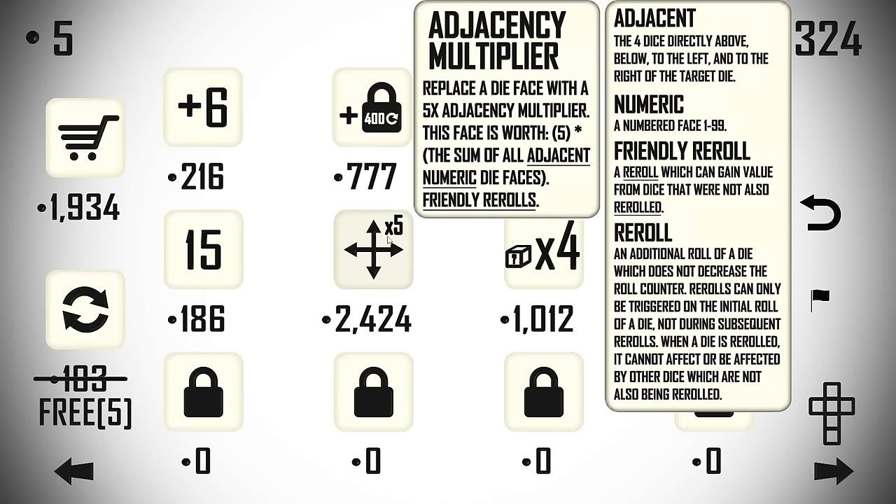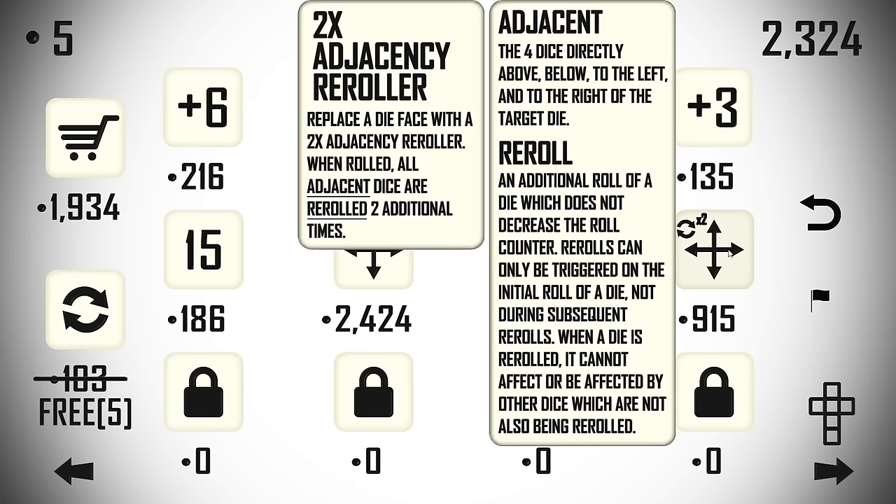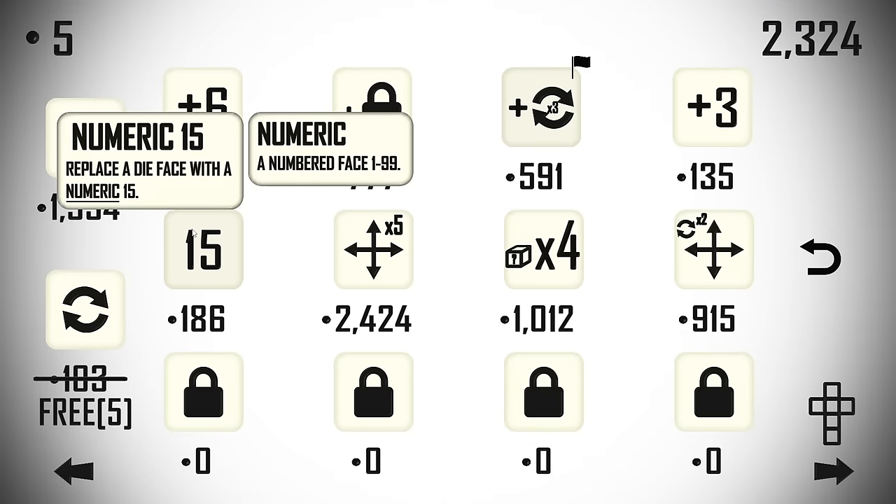There are really cool things here. An adjacency multiplier: replace a die face with a five-times adjacency multiplier — this face is worth five times the sum of all adjacent numeric die faces, and it has friendly re-rolls. A friendly re-roll is one which can gain value from dice that were not also re-rolled, applying to the four dice directly above, below, to the left, and to the right. Also a four-times numeric multiplier — worth four times the largest rolled face. And a two-times adjacency re-roller: when rolled, all adjacent dice are re-rolled two additional times.